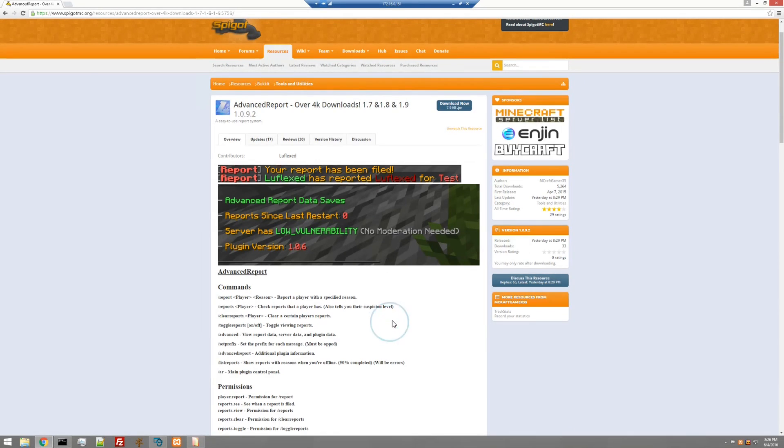The commands and permissions are pretty simple. Starting with permissions — they begin with player.report, which is the permission for slash report, allowing the player to report someone. Then you have reports.see, so someone can see when a report is filed — a notify permission. Reports.view is permission for slash reports. Then reports.clear, reports.toggle, reports.advanced, reports.staff, and reports.check.